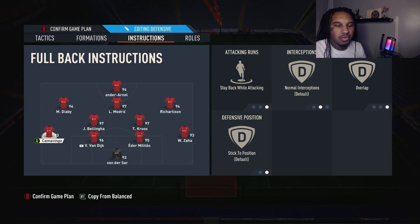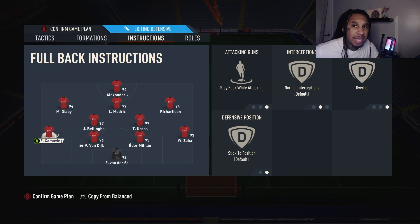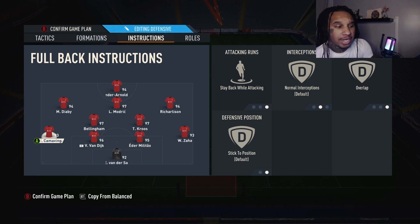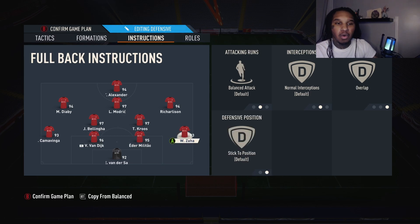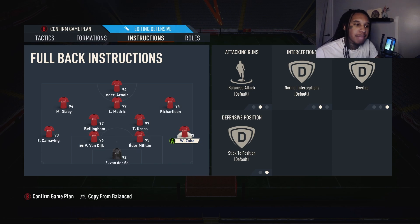Camavinga is set to Stay Back While Attacking — overlap is on but effectively irrelevant since he stays back. Zaha gets Overlap, making the outside run in case things get compact in midfield, allowing you to whip in crosses with tall players in the box for cutback goals.